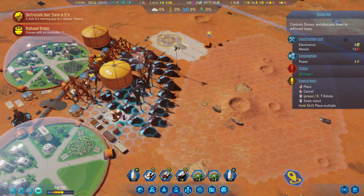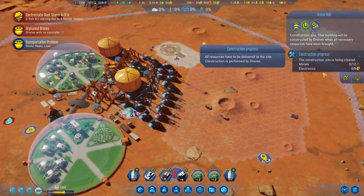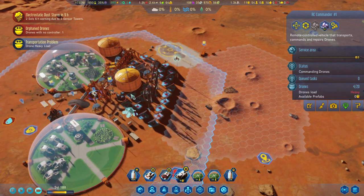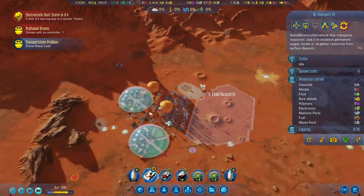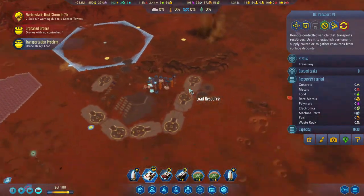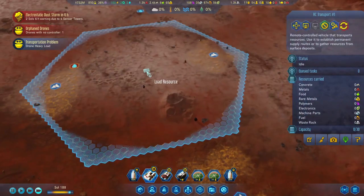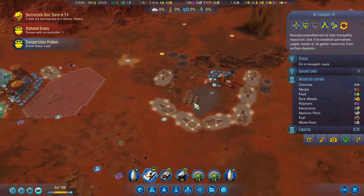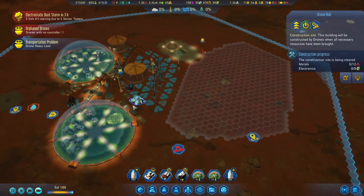That's the spot. Let's just put it here for now — a few more metals and we'll have it up. Let's up the priority so the drones can help with all tasks, which frees up our RC Commander as well. Let's get some more resources from here — it's looking a lot cleaner over there.